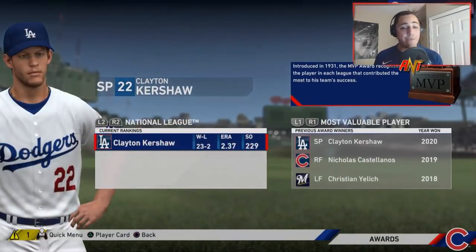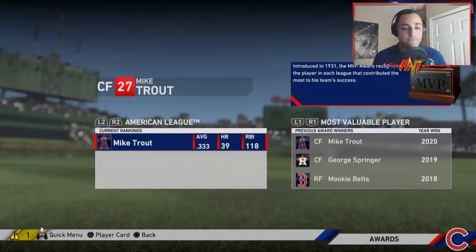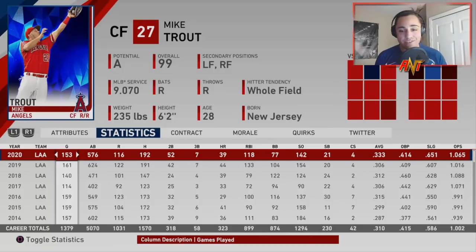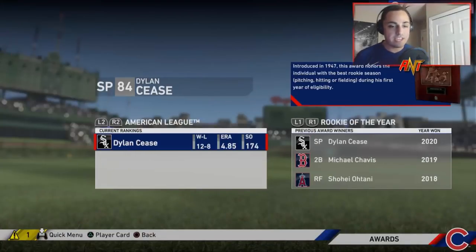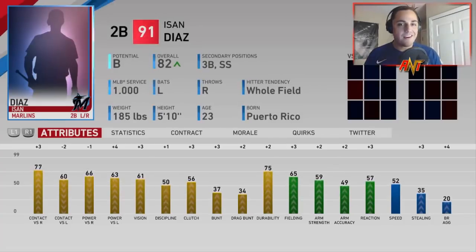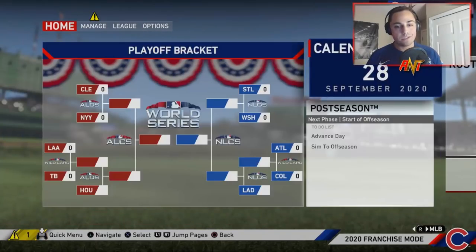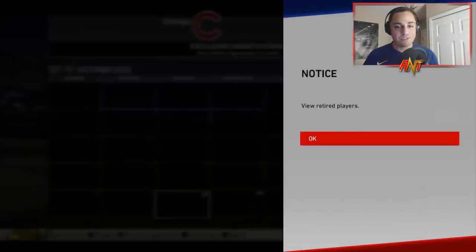Season 2 awards: Clayton Kershaw was the MVP — I'm assuming he was Cy Young again. AL MVP was Mike Trout with only 39 home runs, but that average definitely makes sense. Cy Young was Corey Kluber. Rookie of the Year was Dylan Cease and Ishan Diaz. The Nationals defeat the Rays for the World Series.